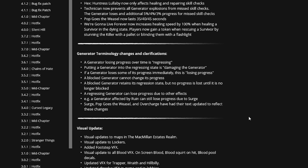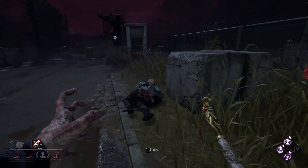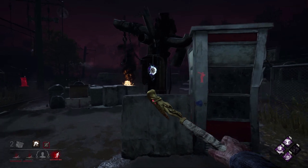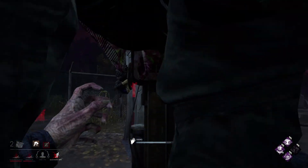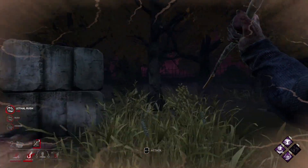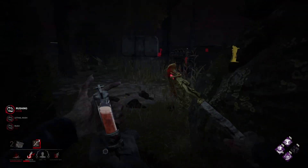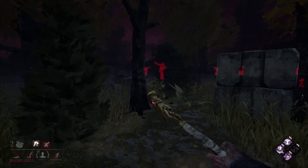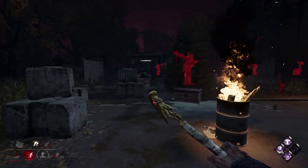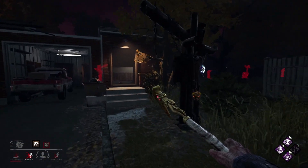For visual updates, McMillan received a visual update. Lockers were updated — not entirely sure what changed there since they were already updated. They added footstep graphic effects, so you can now see footprints in the mud, which I hope they continue to iterate on. There's also a visual update to all blood — little blood squirts and blood pools. Visual effects for Trapper, Wraith, and Hillbilly were updated, and the dissolve visual effects in game and in lobbies were improved so things look a little shinier.